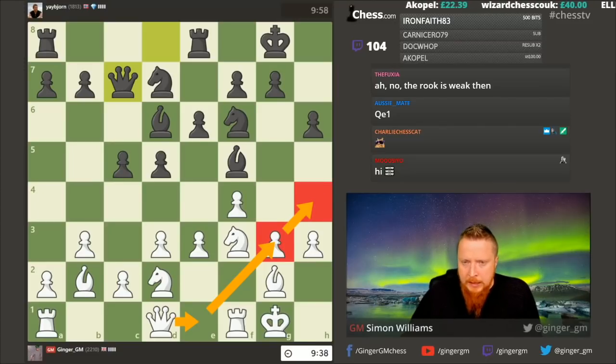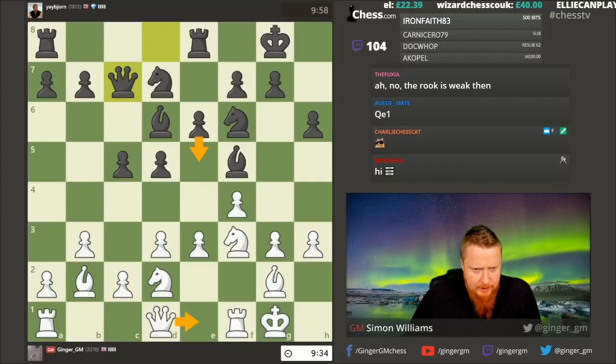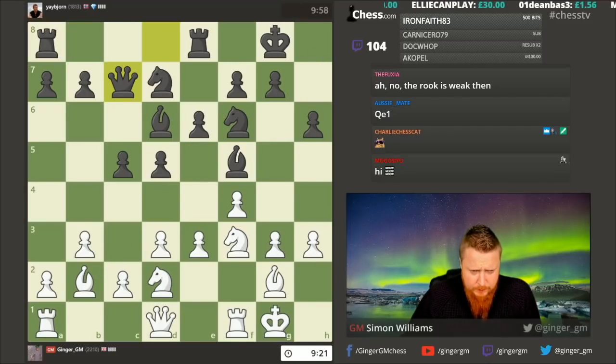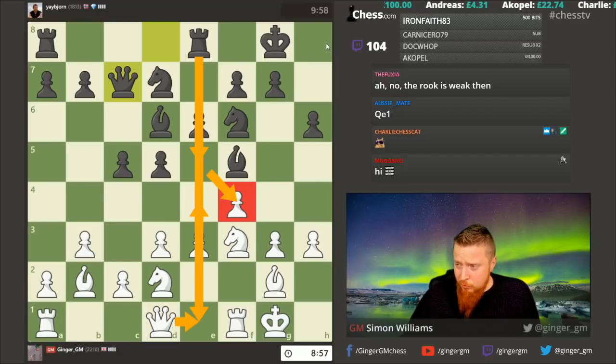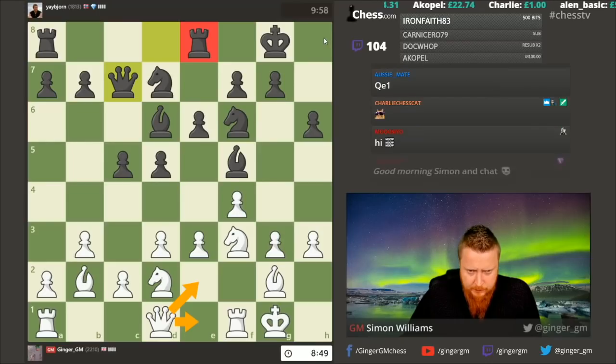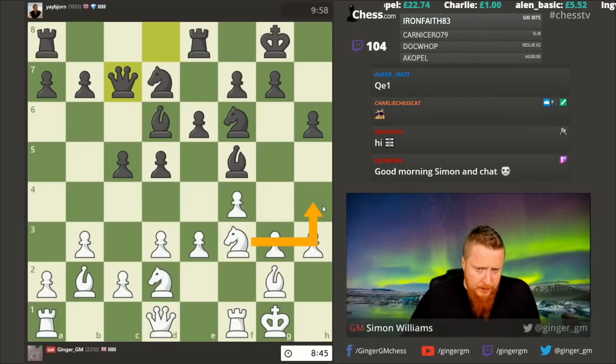I've got to stop e5 somehow. Queen e1 — I like it because later it can come over to attack the king. But if I go queen e1 he'll play e5. If I take, knight takes, knight takes, bishop takes, queen takes — he defends the bishop, I don't like that for white. What about rook b1? e5, takes, knight takes, knight takes, bishop takes, I take the bishop — rook b1 defends my bishop and creates tactical ideas but it's a bit weird. So queen here, e5 — if I go e4 he can take on f4 and his rook comes against my queen.